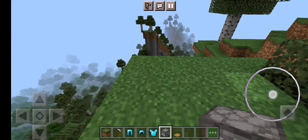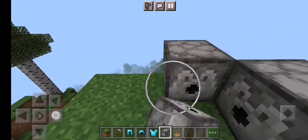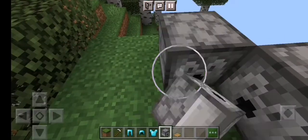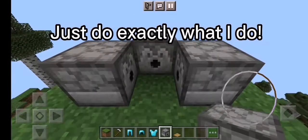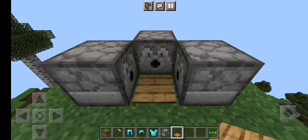First you gotta place the dispenser like this. Just do exactly what I do. Put the pressure plate in here — see that.